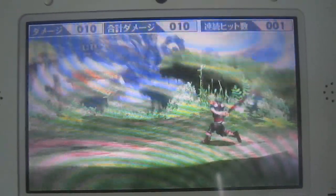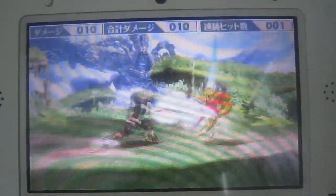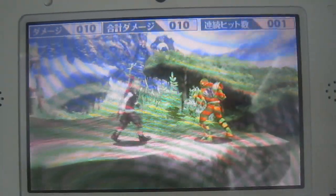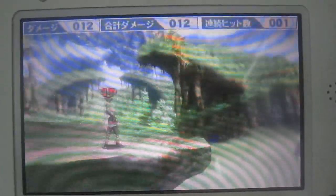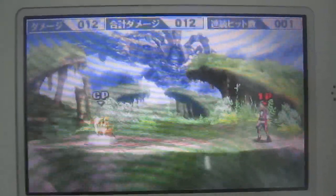His forward tilt is a frontal sword slash attack. It's got very good reach, decent knockback, and comes out really fast. So it's really good. And you don't need to sweet spot this or anything either — it does the same damage no matter where you hit it from.